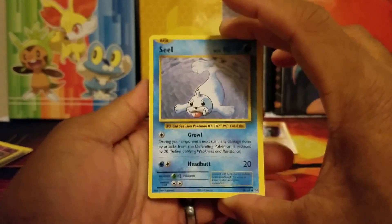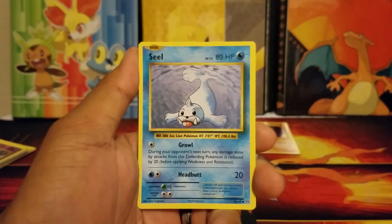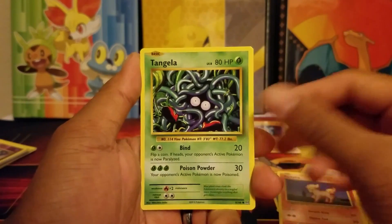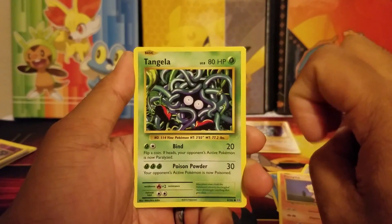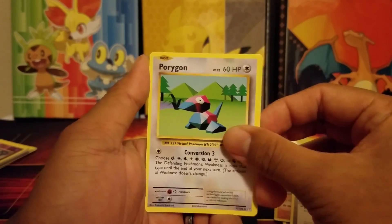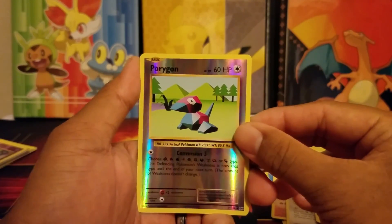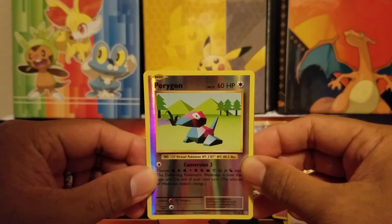We'll start off with another Seel. Staryu, Doduo, Ponyta. I know that we haven't gotten a secret rare card in this pack yet. A Full Heal trainer card, a Porygon, Pidgeot Spirit Link, a reverse Porygon — we got two Porygon in one pack. And for the rare... you guys saw that, didn't you? Sorry — spoilers.